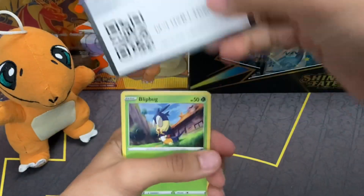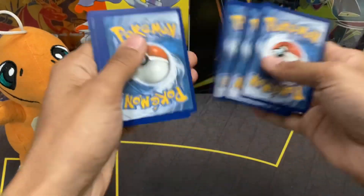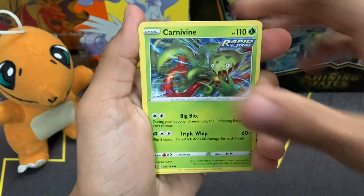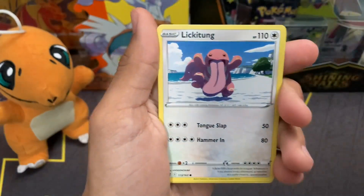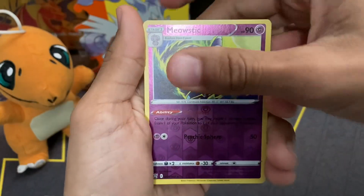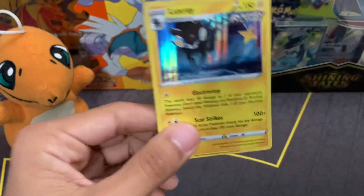If y'all clicked on this video you probably already know what card we're giving away, so make sure to stick around and we'll mention how to get it. We have Grumpig, Blipbug, Silly Cobra, Houndour, Lickitung, Horsey, Meowstic Reverse Holo Rare, and for our first pack a Luxray Holo. At least that's a hit — that's pretty cool.